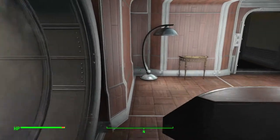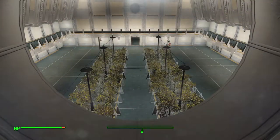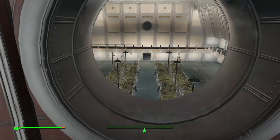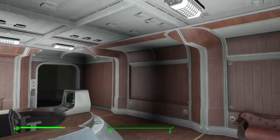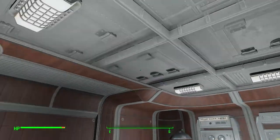Overseer's desk — obligatory. Window into the thing so I can watch my slaves — I mean vault dwellers — work happily. Just random stuff; I feel the need to decorate everything, and I'm never going to do it because it takes just far too long.